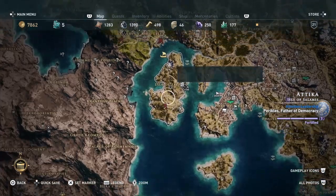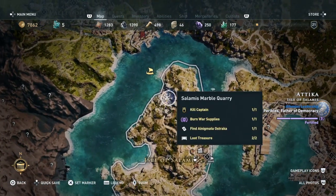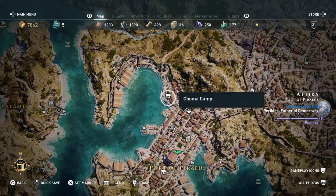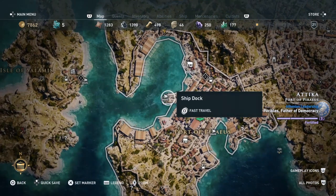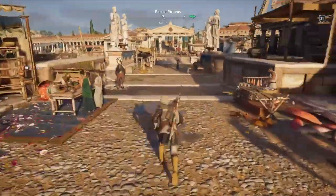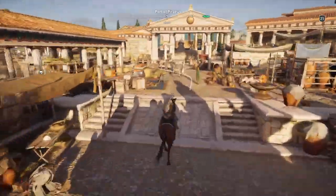From where we finished last time we're going to go back to Port of Preus — not that one, that's Isle of Salmas — this is it, Port of Preus, and here is Choma Camp. So fast travel to this dock area if I were you. I'll speed up the video, just pull the horse and ride along, it won't take you long to get there, though you could have run. It's not far away.